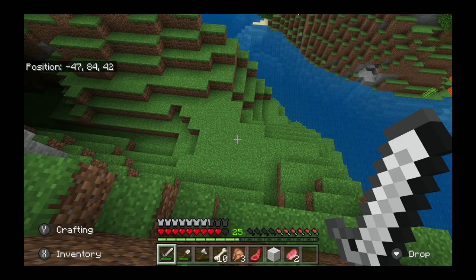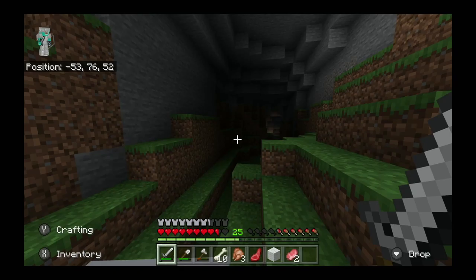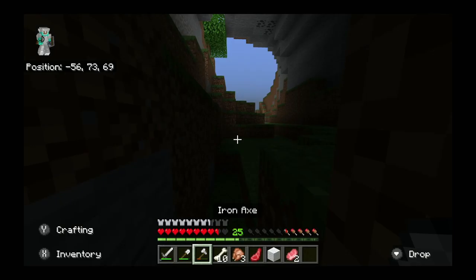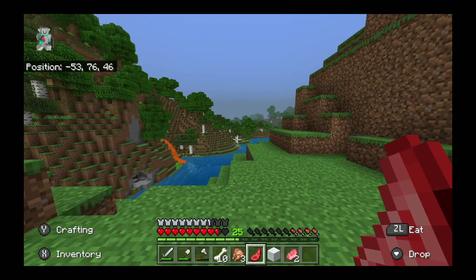There's some lava — this is like a little under-the-cliff thing. I think it's a pretty cool area. Oh, coal! Okay, I'll grab that later. I didn't make another pickaxe. This place has so much coal. I'm gonna go get a pickaxe.